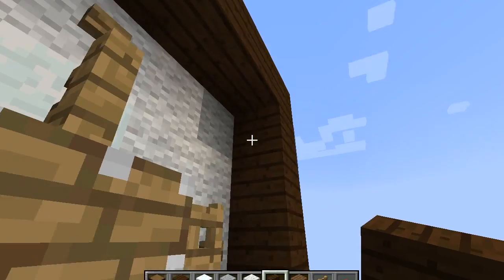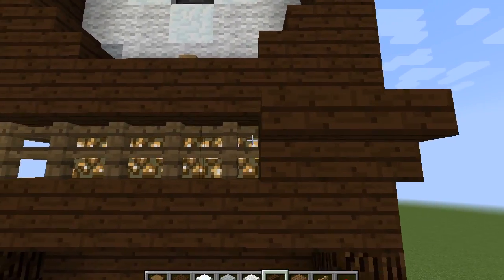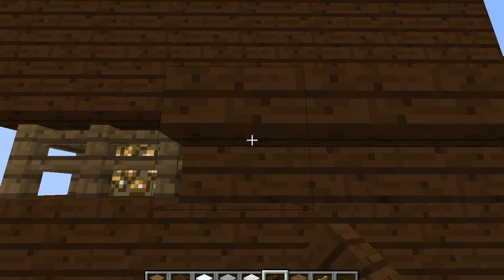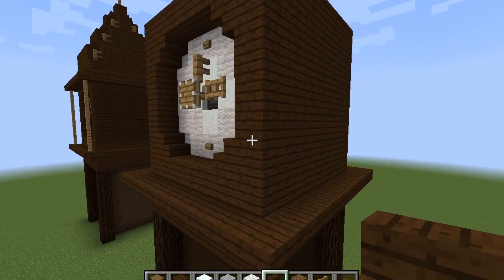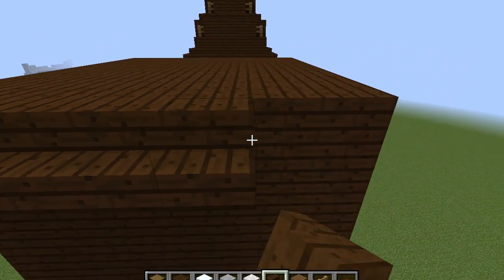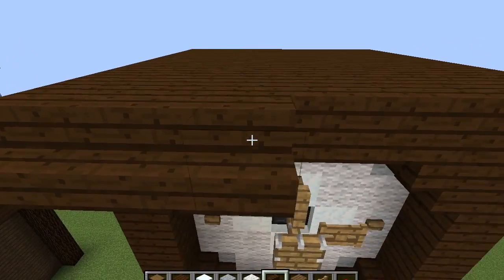Put some stairs in each corner for more decoration. Now you want to ornate the frame by placing stair blocks all around the clock tower — at the top and below the clock face — to create an ornate frame. Use fence posts on the corners to make slim pillars. Build the top frame of stairs and put fences on each corner.